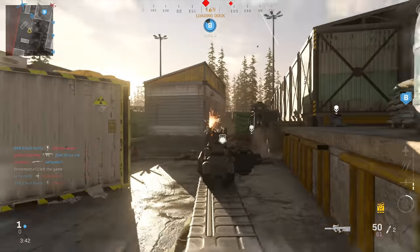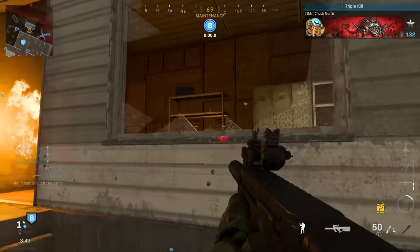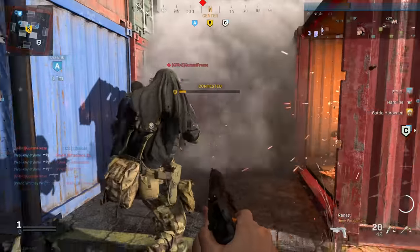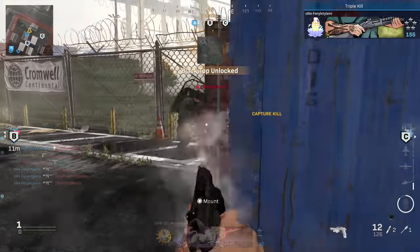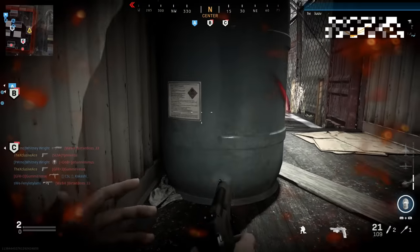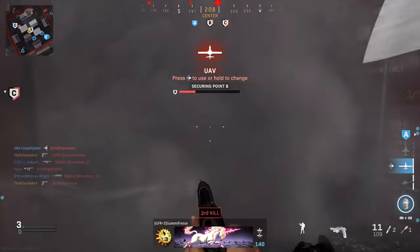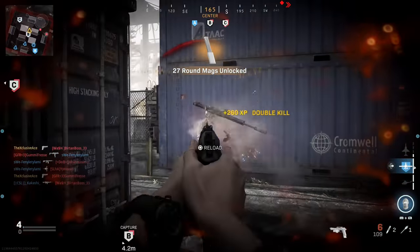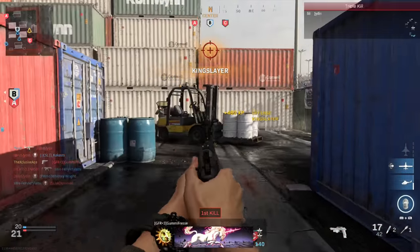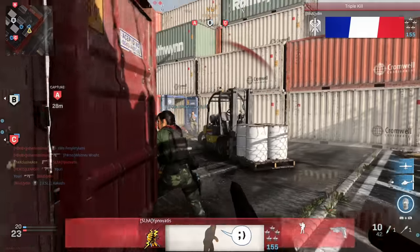That's all of the hidden characteristics I've been able to find so far with the common attachments in this game. Some guns have unique attachments, and in those cases I'll have covered the changes within the gun guide. There's a good chance I haven't caught everything — there are probably other stats impacted by attachments without those attachments labeling those changes. If you know about or are suspicious of any other hidden attachment effects, please let me know in the comments.